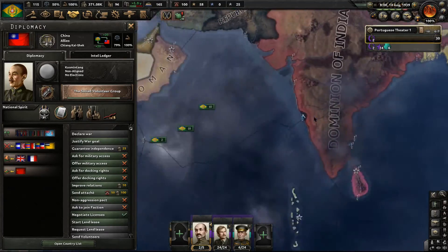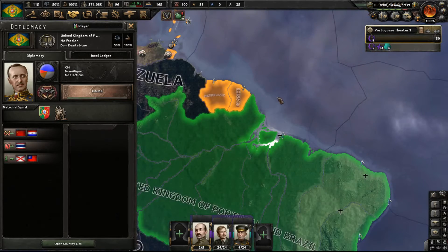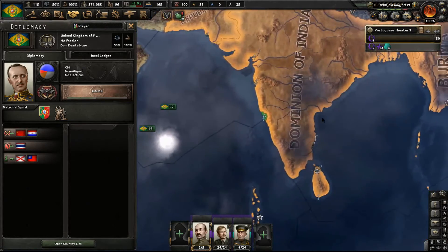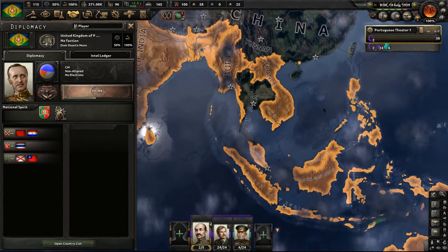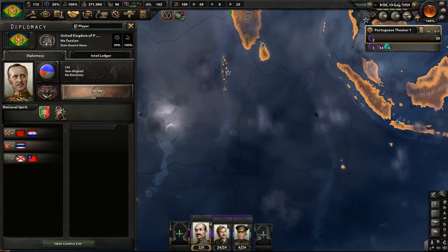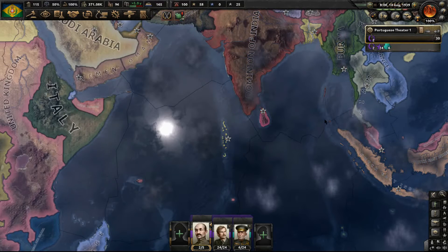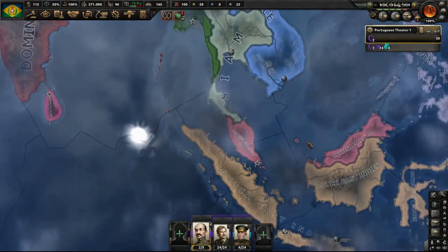Ok now we need to click ourselves. Here we go. What territory do we control? Nearby, Goa. Goa, yes. Subs will be stationed in Goa. Wait, hold on — actually that's British, ok we're good.